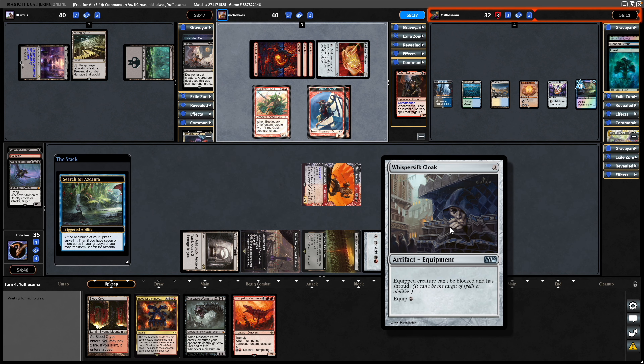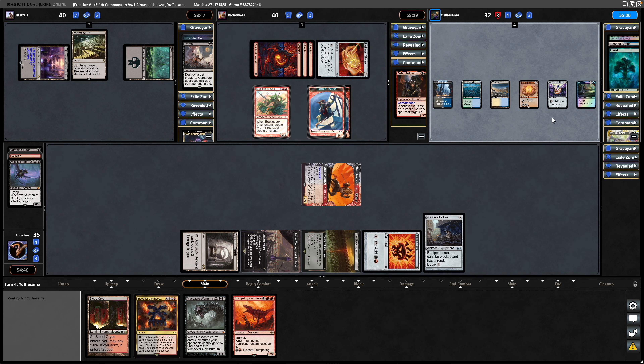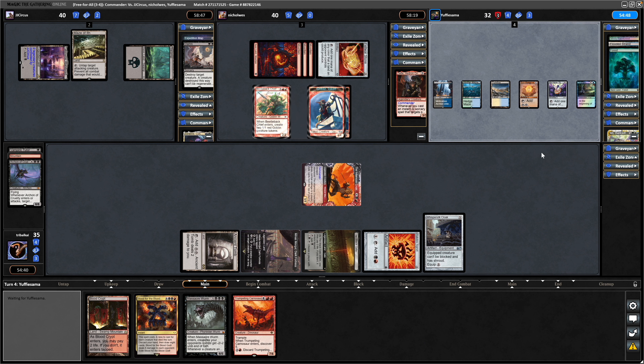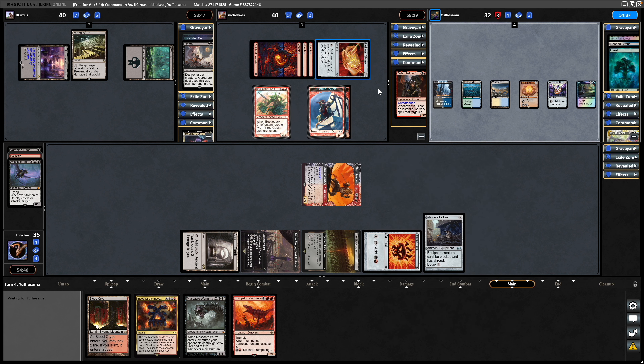This is where Whisper Silk Cloak comes in handy. Four cards in Miss Bumbleflower's hand — I think he just used Search for Azcanta to throw away the basic, so does he have any spot removal for us? I like to play equipment and equip them straight away, because then your opponents can't play reactionary mana holding up their colours. Or they're less likely to anyway.